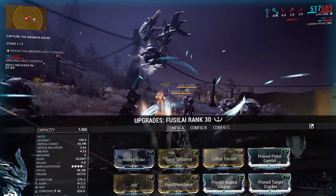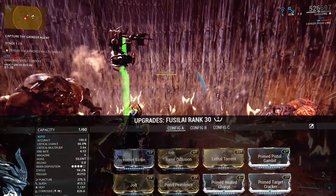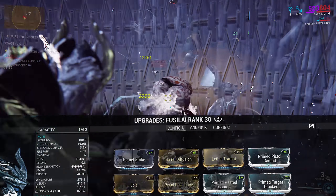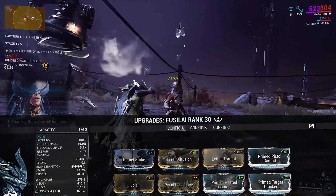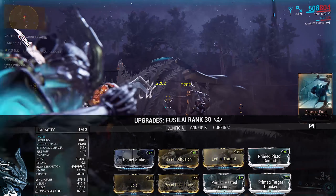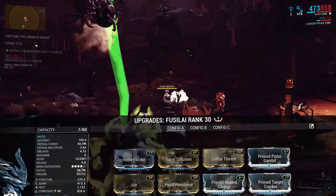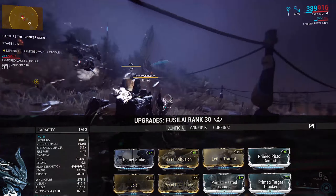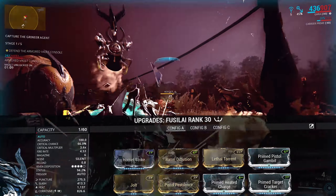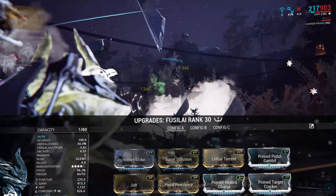The build I went for is a very crit-heavy one with status. I've got four forma on there — four V's and a dash. Hornet Strike, Barrel Diffusion, Lethal Torrent are pretty much our standard mods. Prime Pistol Gambit and Prime Target Cracker give us the crit chance and crit damage. I have two dual stat mods, and the final mod is one of personal preference — I've gone with Prime Fever Strike. The dual stats bring our status up to a huge 94%, so we're going to be proccing reliably, and with a 66% crit chance we're critting reliably as well. For that final slot, Prime TT Charge means crit or not, that heat damage boost is always going to be present, so if reliability is what you want, that's probably the best to go for.